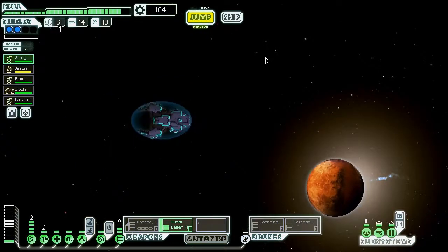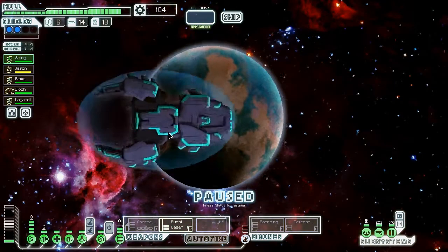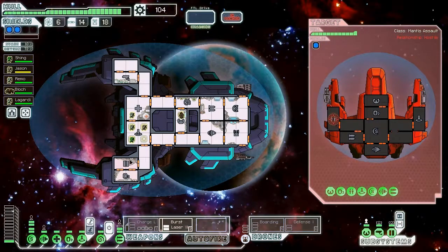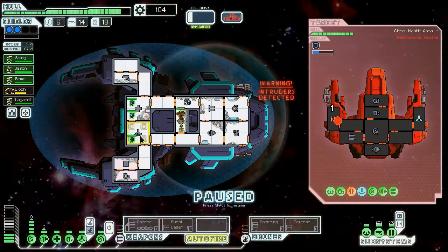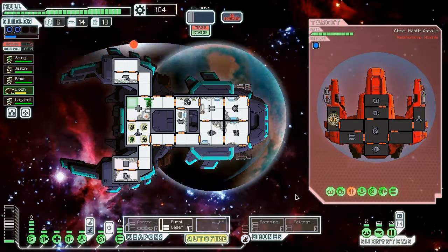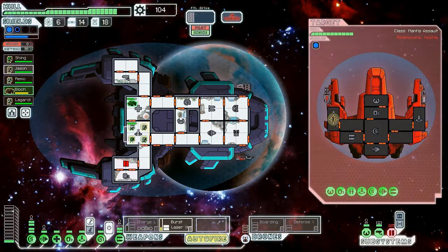I'm going to go ahead and explore the top just feeling a bit adventurous. I also forgot to heal Jason all the way — let's attack. They have a clone bay, not the end of the world especially since we can take it out easily, and they're going to try to teleport onto us. They only brought one dude — I'm not scared at all. And let's teleport back — we didn't end up completely damaging that, so let's wait for another burst laser. They took out our doors just before shields came up, which is kind of obnoxious.